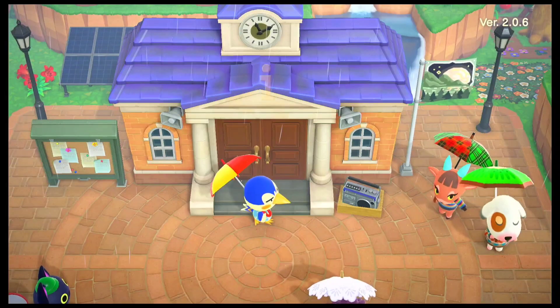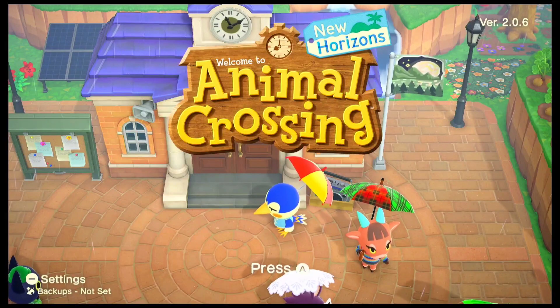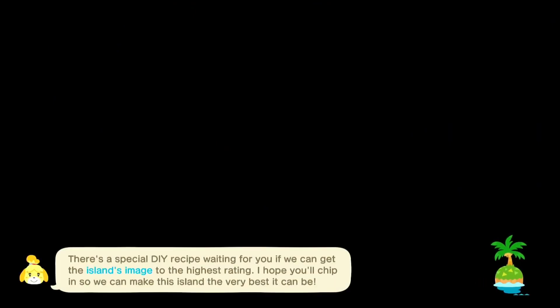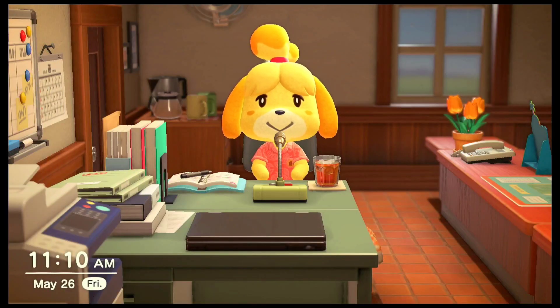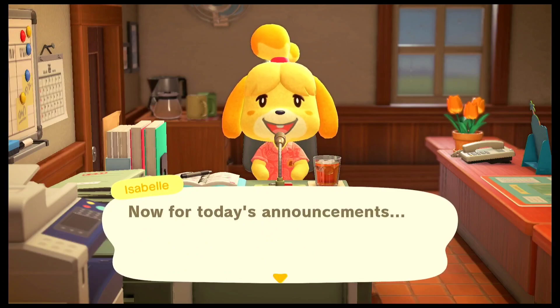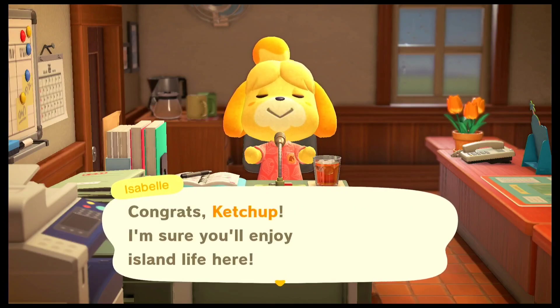Hi everyone, welcome back to my Animal Crossing New Horizons series. This is part 62. Last episode we went on a villager hunt and we were able to invite Ketchup to our island. I'm pretty excited to go ahead and check out her house. In this episode we'll continue decorating our island. I've decided to pick out some smaller areas where we can actually go ahead and decorate, which is what we'll be doing in today's episode.